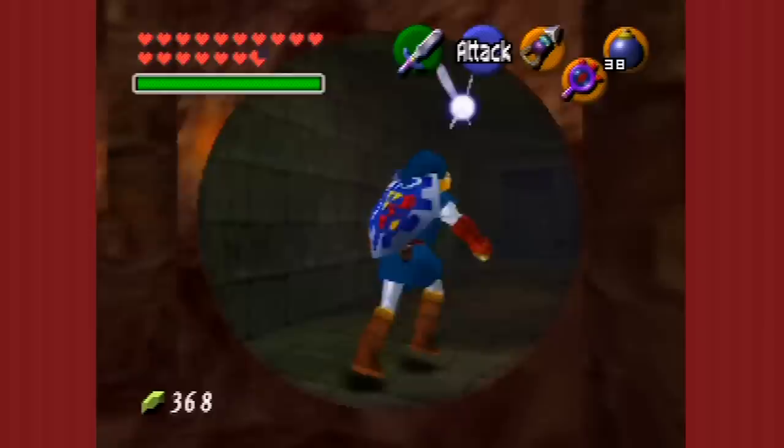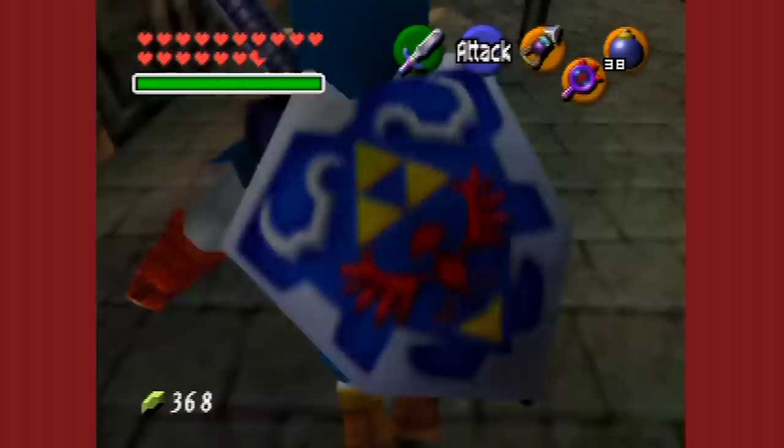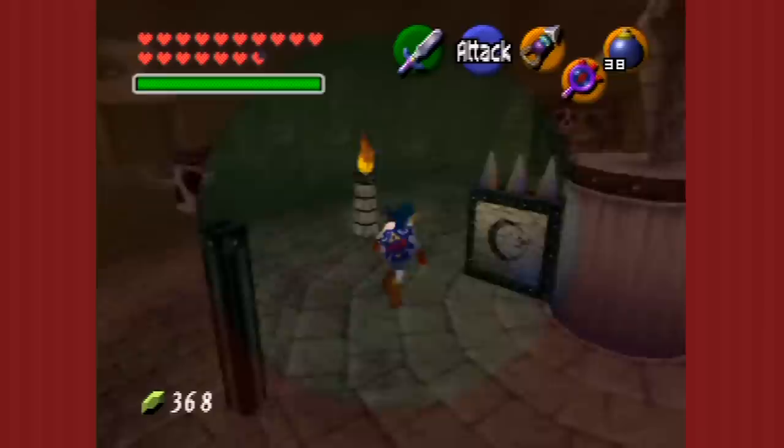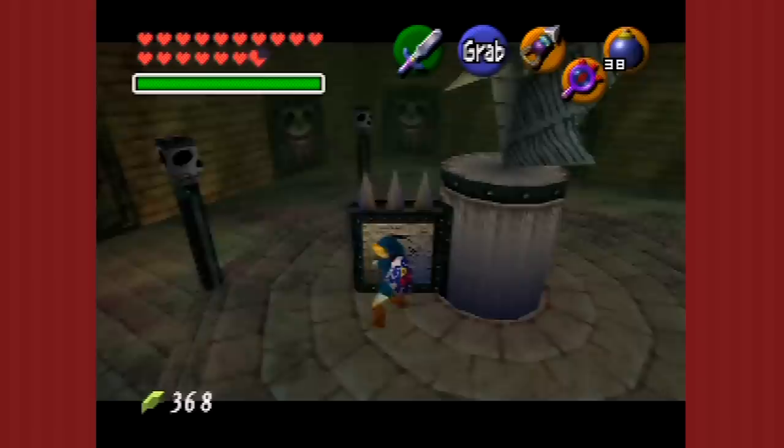I went ahead and bought myself a magic potion or two because I knew I'm going to be consuming a fair bit of magic in this dungeon. The game is pretty good about magic pots, but I just want the extra insurance. All you're doing here is pointing this one toward the skull that's actually there — point it to the wrong one, you get suckered down a trap pit and lose one heart.